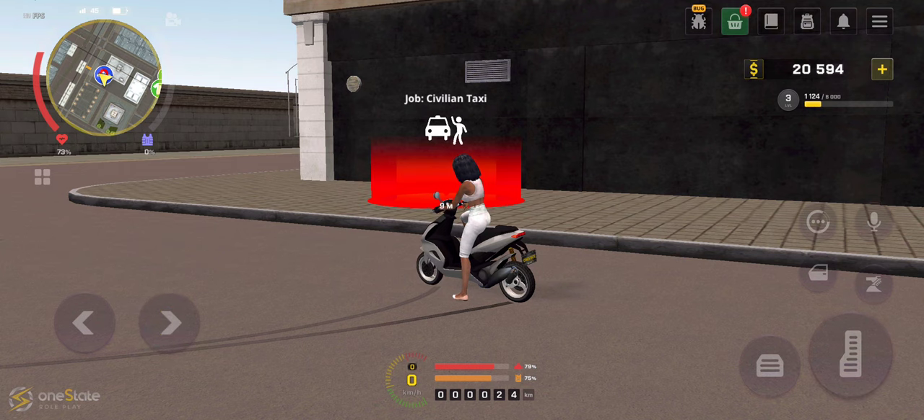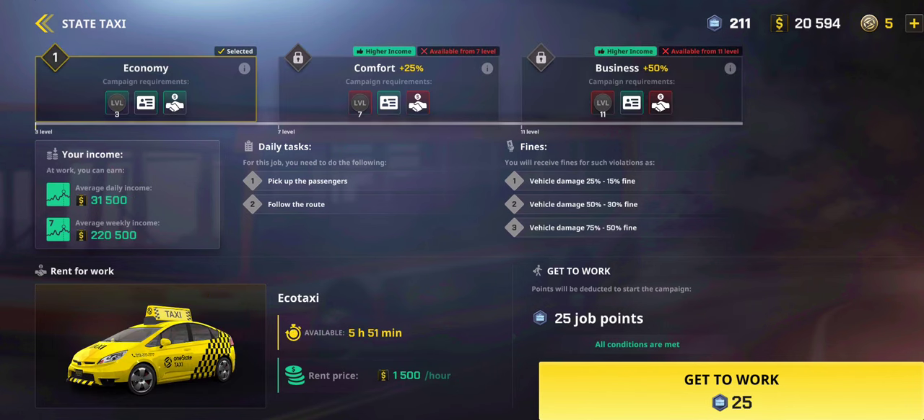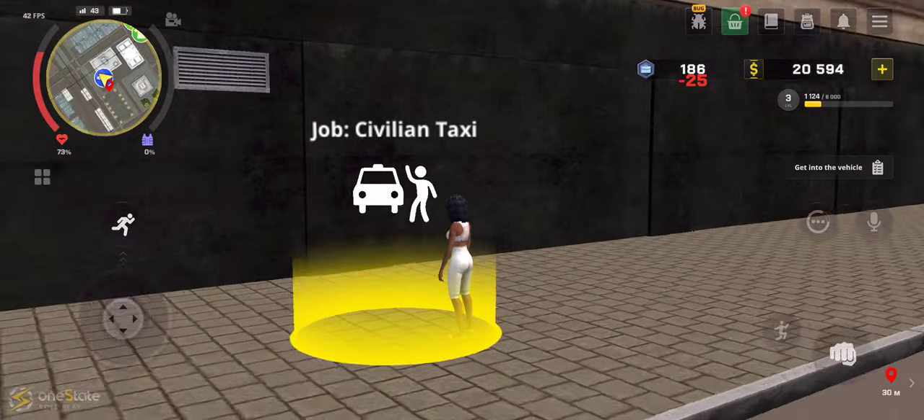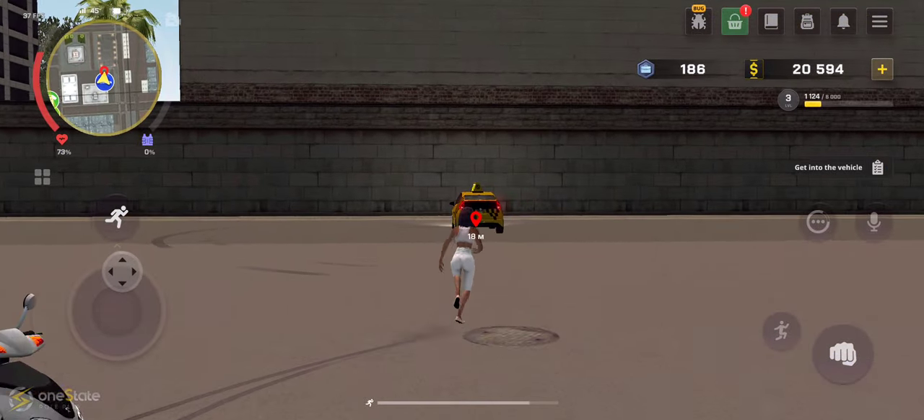If you want to know how hard the driving school is, you can check the other videos on the channel. So first we go right here. We don't actually have a car so we need to rent it, but I already rented it earlier. The rent price of the car is $1,500 per hour.